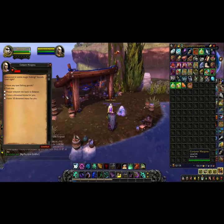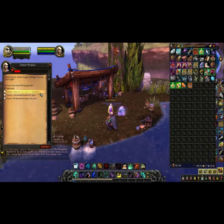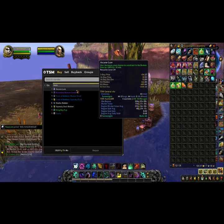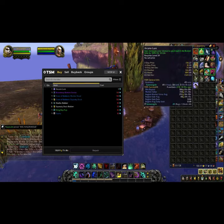Once you've got those, you come here, and you do not want to — I mean unless you're doing the quest, you don't want to do this part. You just want to go back in here, and then you can trade these out. Now I've got the arcane lure.